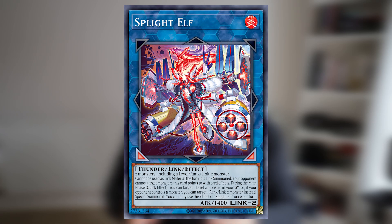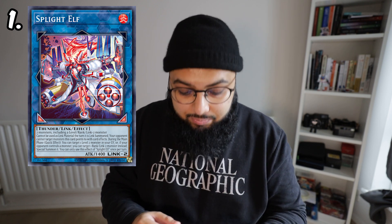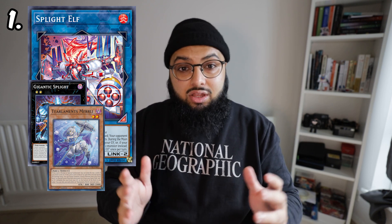As an ultra rare, Sprite Elf is starting to shoot up to the £15–£20 region, and I'm sure it's similar in US currency. It enables the Gigantic Sprite, but more importantly it has interaction on the opponent's turn, including summoning Turtlemane's Merli, which triggers a mill and then triggers a fusion summon. I'm not sure if post-Darkwing Blast Turtlemane players are going to main this card, but what I do know is it's generic and splashable in any deck, and it also has protection.